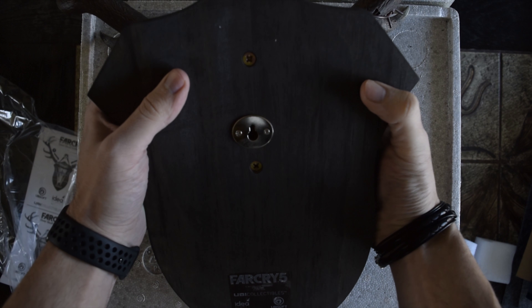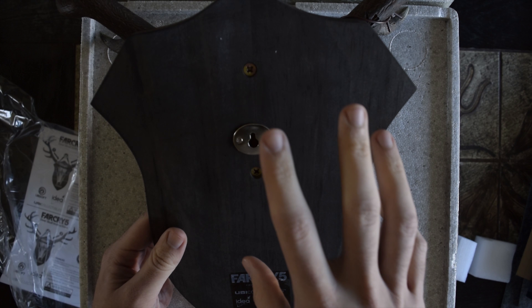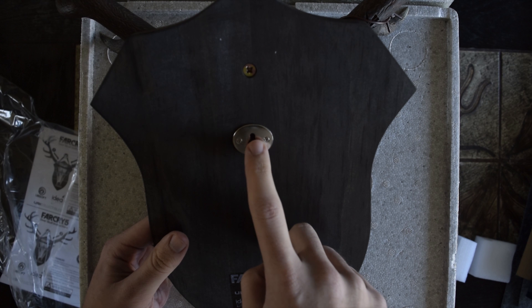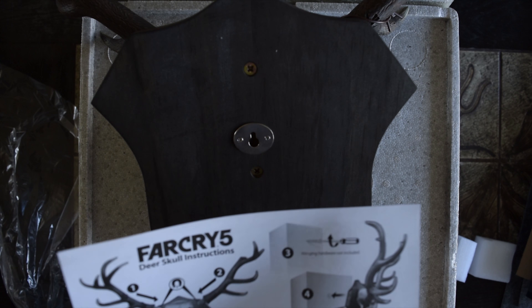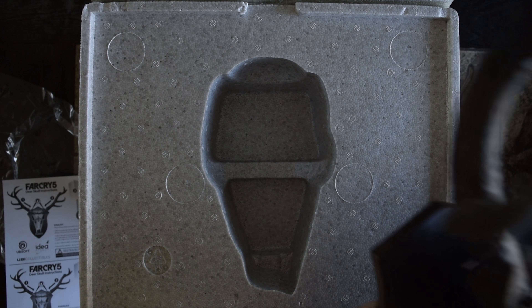In the back here it has a nice screw hole so you can hook this up, but you need to know — it says it's pretty heavy. Depending on the wall type, if you have concrete walls, you need to know how to hook this up — just look at the instruction. This here is a deer skull. It says: 'Different materials require different types of fittings — always choose screws or plugs that are specially suited to the material.' So be warned about that. I don't know where you're gonna hang it, but yeah — this here is really cool.